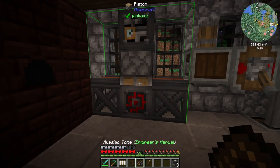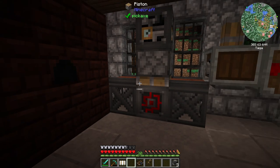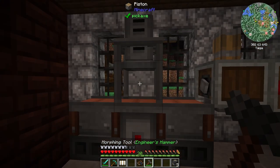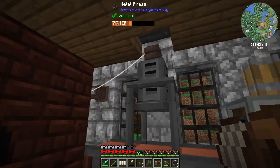Now we can hit this. Let's turn the projector off and get it out of our hot bar, then take our engineer's hammer and click that. Hooray! Pressing matters. Okay, I got it powered.